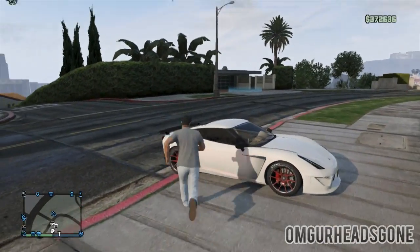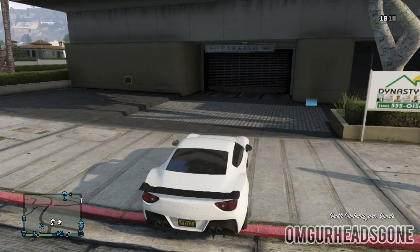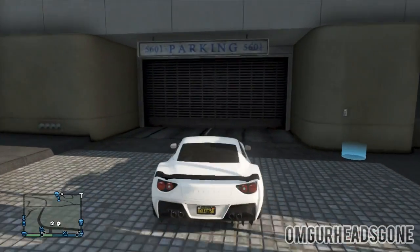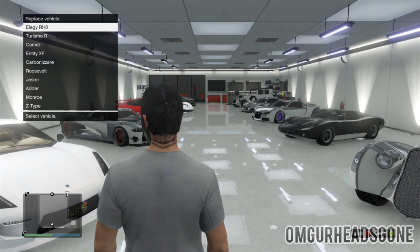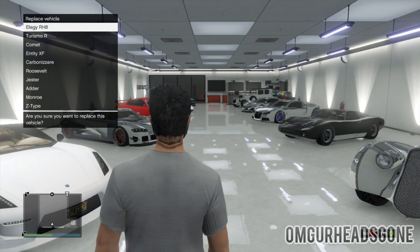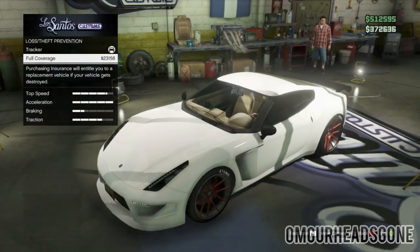The Carbon RS is back in the garage, and then turn around, go back outside — another Carbon RS is going to be there. Now I have the duplicated car. I can drive this car into my garage, and this is where the Elegy RH8 comes into play. Drive the duplicate in and replace the Elegy RH8. Now you have two of whichever car you wanted to duplicate. Note that both cars are only tracked right now.